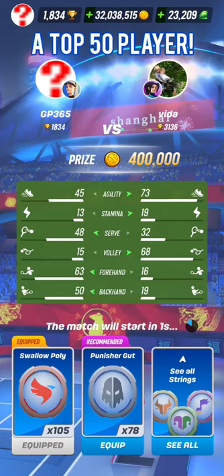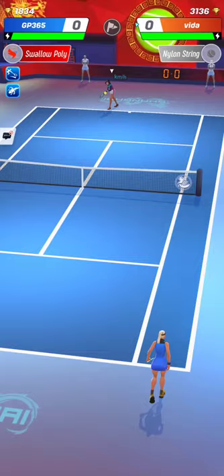Let's see how to win versus volley players having high agility and strong volley attributes like this one — 73 agility and 68 volley attribute — in Tour 7 of Tennis Clash, a sports game made by Wildfly Studios.